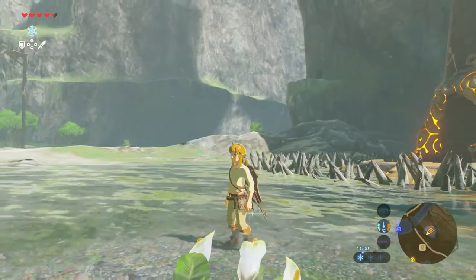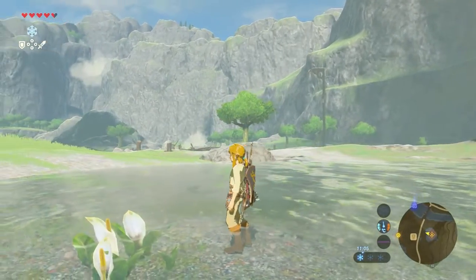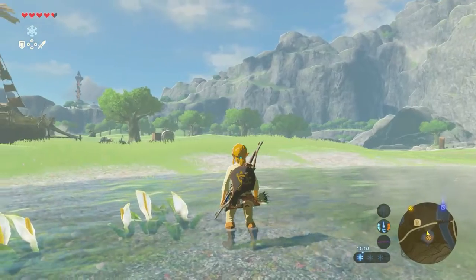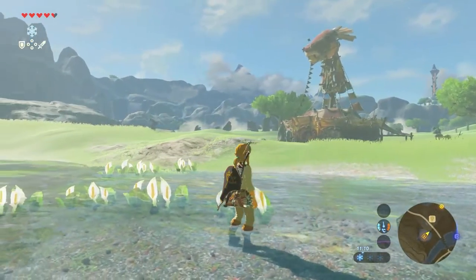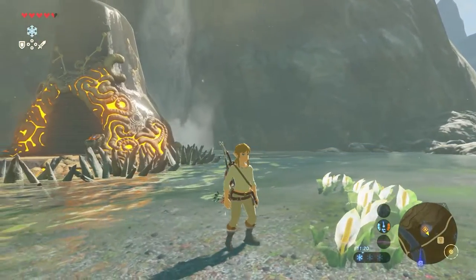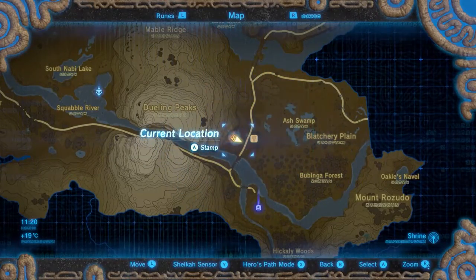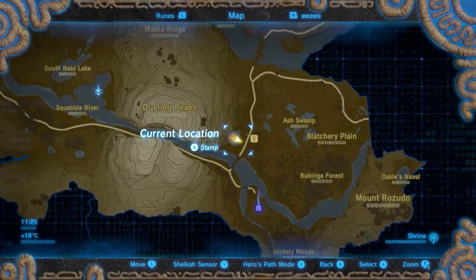Welcome everyone to this shrine guide video here on the Proximus Gaming YouTube channel. My name is Michael, and in this video we cover the Ha Dahamar Shrine, also known as the Water Guides. I will show you exactly how to reach this shrine, how to finish it when you get inside, and where you can find all treasure chests. The Ha Dahamar Shrine is located within the middle part of the Jeweling Peaks region.